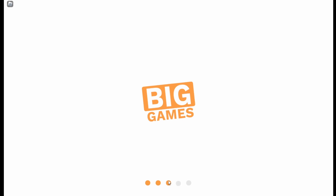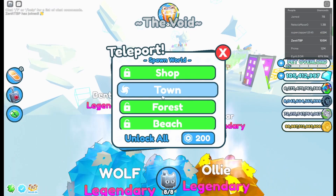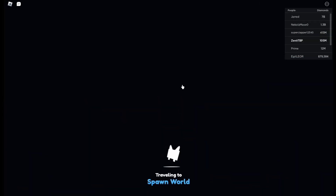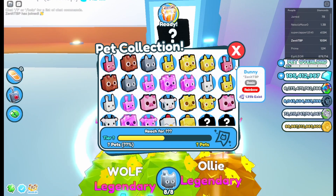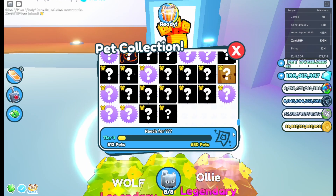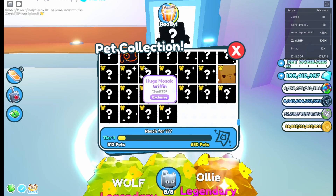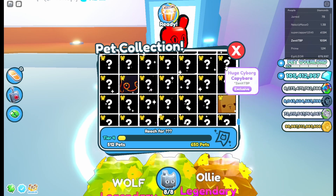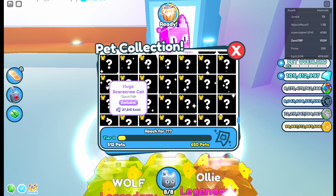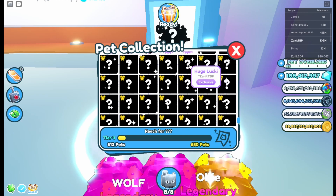Let's look at the index, because the pet index has to have something. So if you go back to the town and go to the index, then there should most likely be something else — because these are just like Easter stuff. There are so many huges. This is crazy. Yep, huge lucky — is that literally what it's just called, huge lucky?